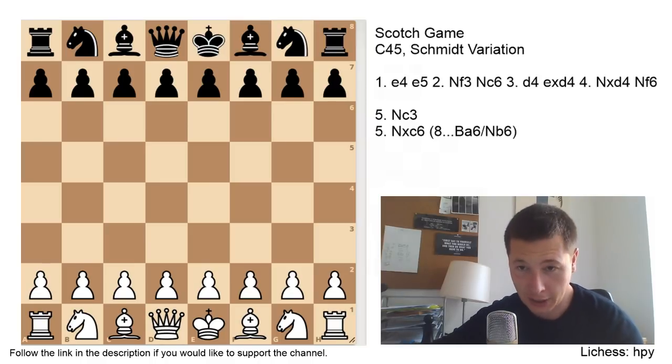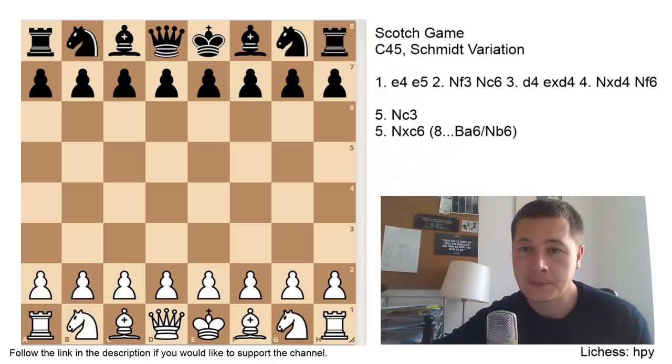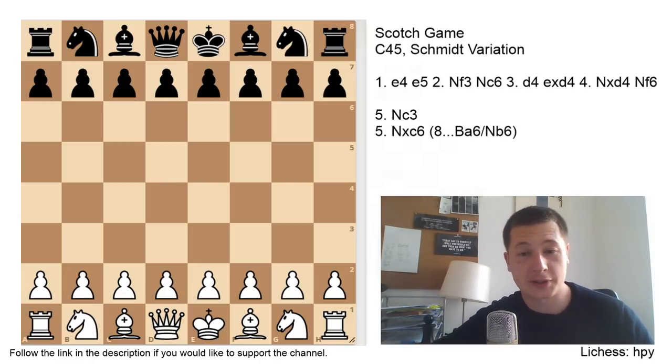Hi everyone, Stjepan here. With today's video I'm going to be finishing the series on the Scotch game. For the last one I've saved the Schmidt variation, also known as the Mises variation when it gets to the critical point, which is probably the most popular variation of the Scotch at the highest level and what players with the black pieces choose against the Scotch most often. It is also the opening that Anatoly Karpov chose against Garry Kasparov when he got surprised in their 1990 match in Lyon.